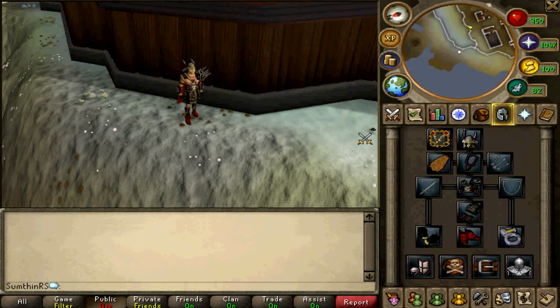Hey guys, it's Tom. So as you might know, Solomon's Store has just come out today, which is a cosmetic item shop, similar to the Squeal of Fortune in that it's a micro-transaction thing. But I'm not going to show you that because it logs you out of the game when you click on it, which is in this little Squeal of Fortune tab — you should be able to find it there now.